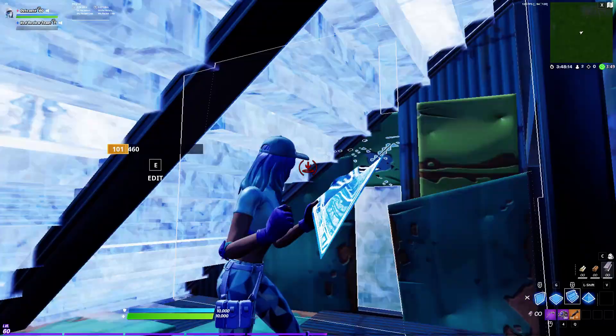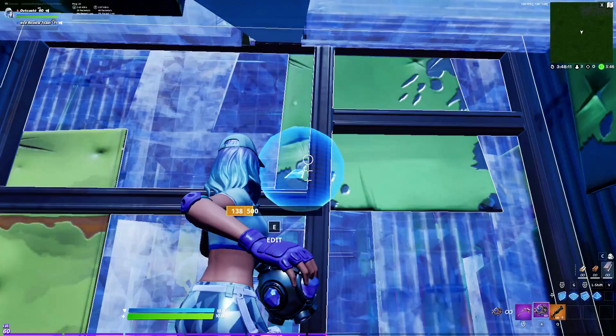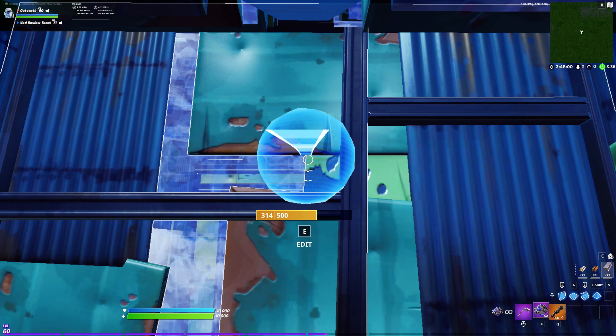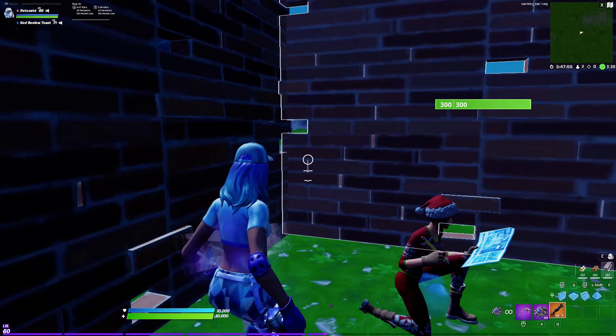Those are the enemies. He takes that, he's turbo building, he plays a backwards ramp. Put the shockwaves right on this ramp, in the middle — go to the middle of this ramp, like on this black thing. You just stand in the middle, hold S or back joystick for controller players, and throw the shockwave down in.